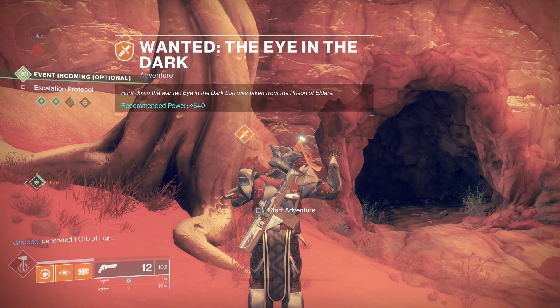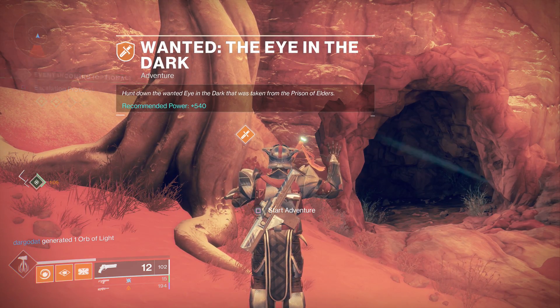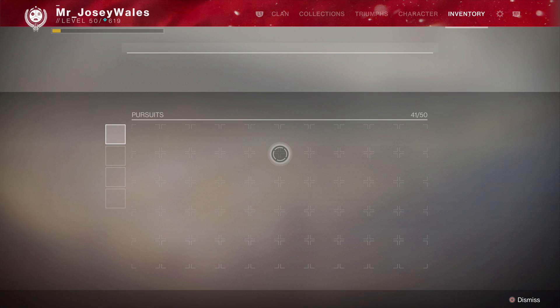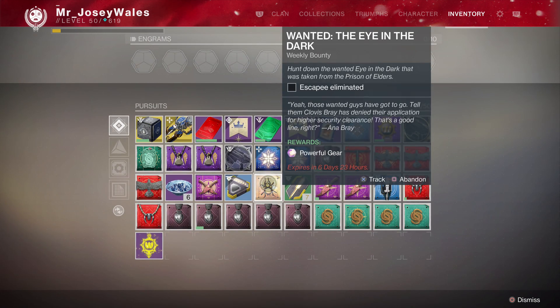Welcome back to the channel. In this video we're going to do the Wanted bounty 'Eye in the Dark' — this is the adventure on Mars and the bounty is available from Spider. It is the 540 bounty, so it does cost you five ghost fragments. Make sure you go to Spider at the Tangled Shore and pick up this bounty. This will give you powerful gear and is also a way to get the Lord of Wolves exotic shotgun. If you don't have any ghost fragments, you can get them by doing patrols, public events, things of that nature.